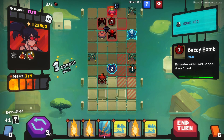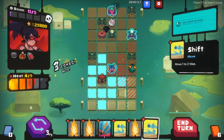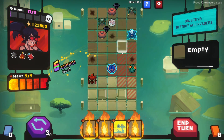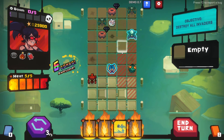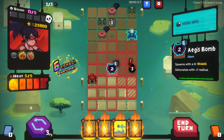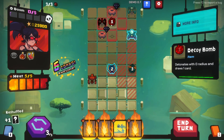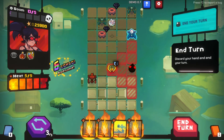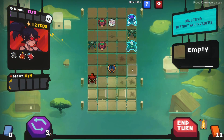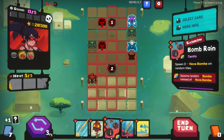Decoy: detonates with zero radius, draws one card - oh damn it, that would have been a good one. But it can't shoot from it still. So that's gonna blow up in three turns, it's got a shield and then detonates with plus two radius. Interesting.